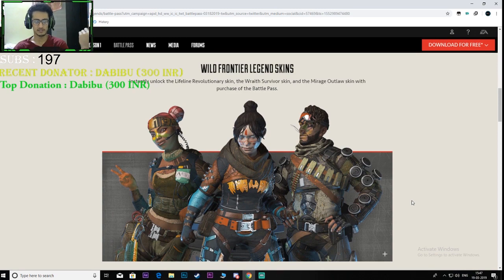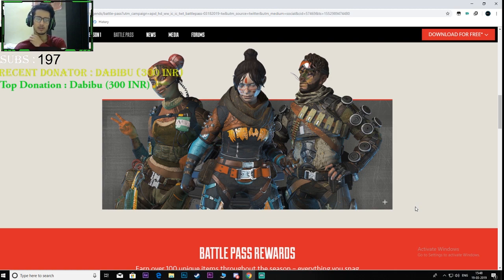Wild Frontier legend skins: as soon as you purchase the battle pass you'll be able to unlock three skins — one for Lifeline, one for Wraith, and one for Mirage. The skins are not that great; they didn't change or add anything into the character model, but it's okay since these are the starting rewards.